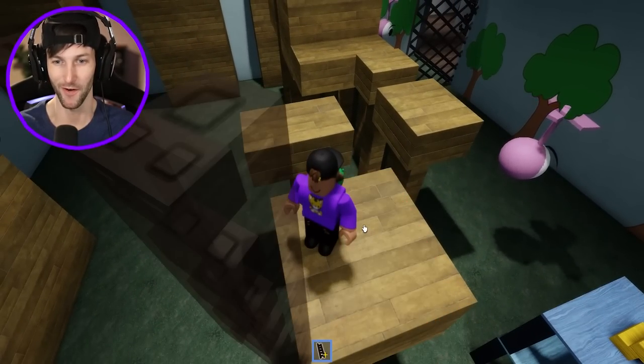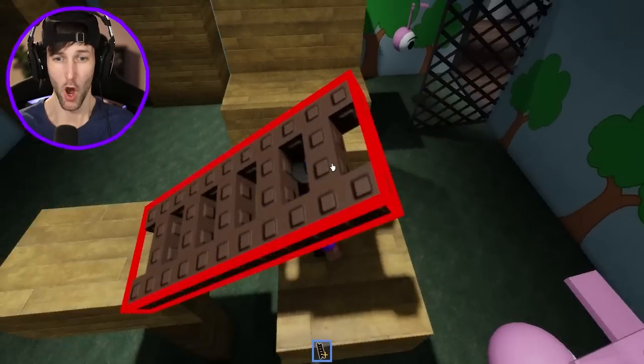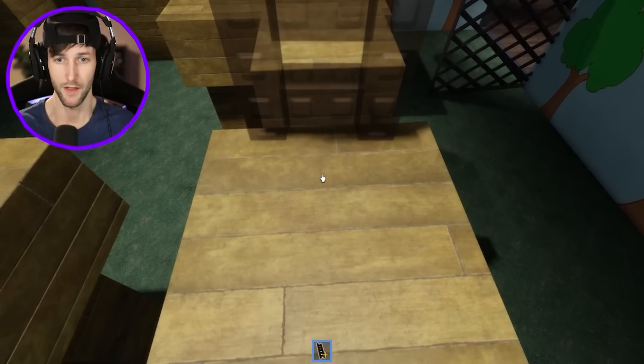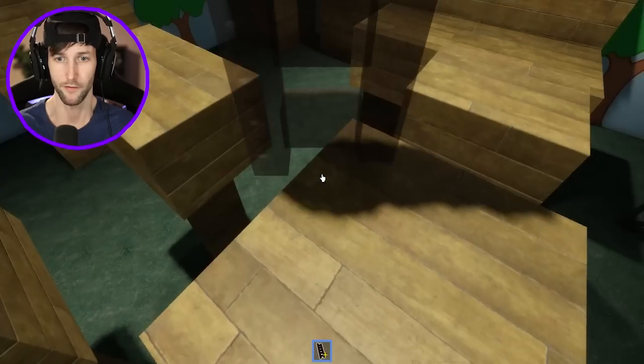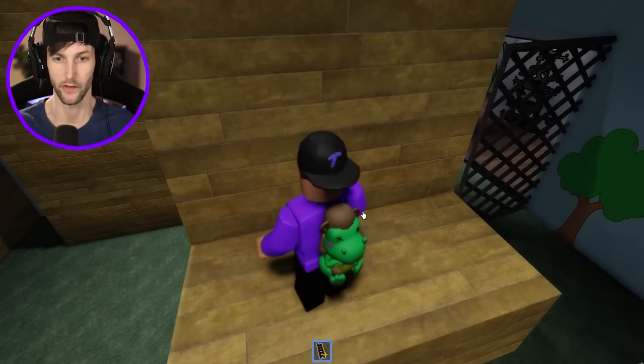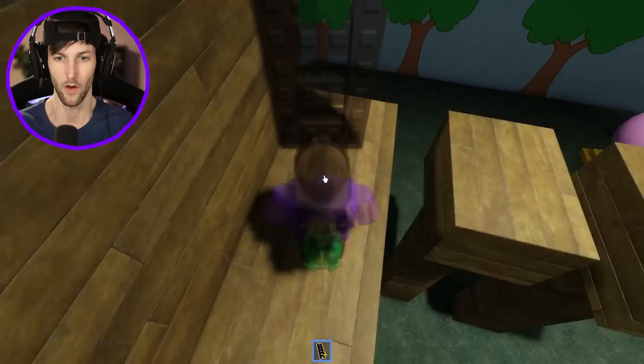There we go. I'm afraid I'm gonna fall. We're so close. Oh it's on my head. Come on — one more I think. I do not want to fall and I do not want to drop the ladder. There we go, I think we're good. Yes! Success! We got through around the hardest part.